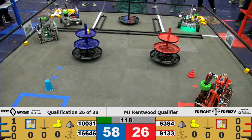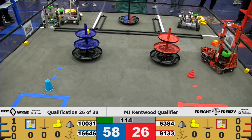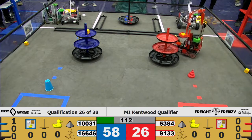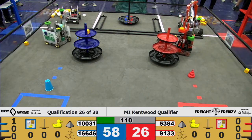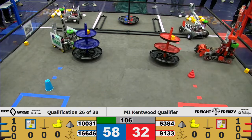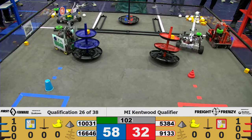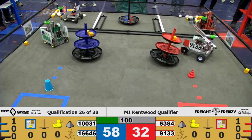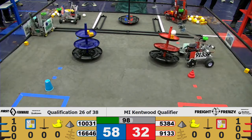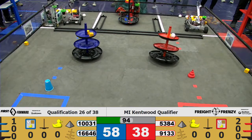And we're now in the tele-operated period. Both robots on the Blue Alliance in the warehouse trying to pick up some cargo to drop off. Team 53-84 has their cargo ready to drop it off at the shipping hub, and successfully placing it for the Red Alliance on the top level. 9-1-3-3 holding some cargo — looks like the Red Alliance shipping hub. 1-6-6-4-6 dropping off another block for the Blue Alliance shipping hub. Two blocks on the top tier of the shipping hubs for both alliances.